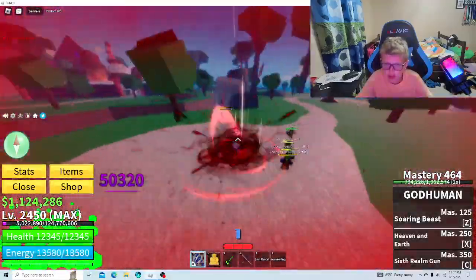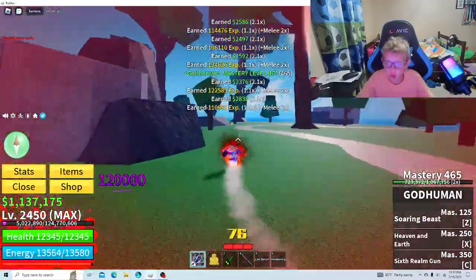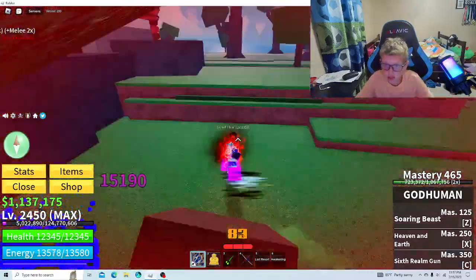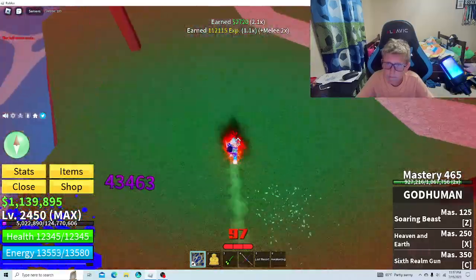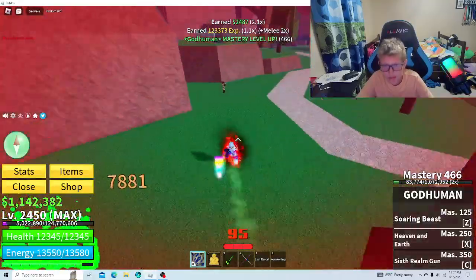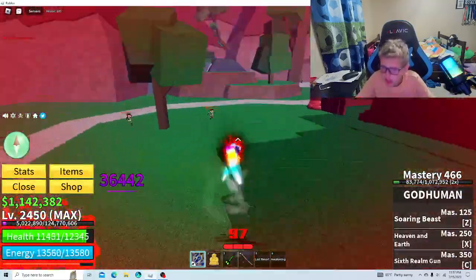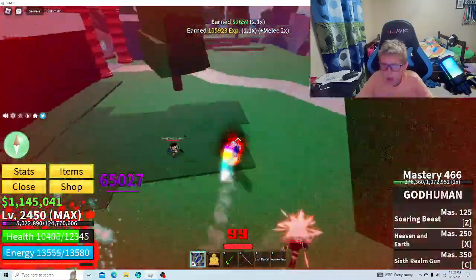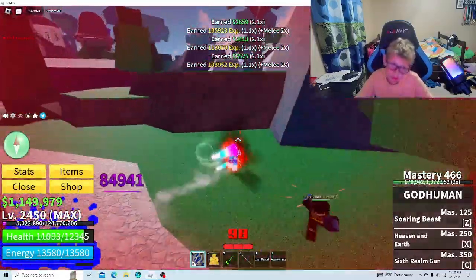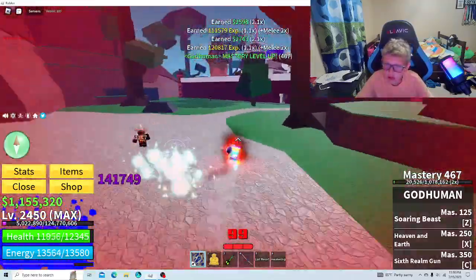As you guys see, I already have my awakening. Tell me in the comments below what awakening I should get next, because I'll do whatever awakening you want me to get next. Like, do you want me to get Mink? I'll get Scary Cat V4 — run away from battle V4. My bad if I disrespected all the Minks. That's all Mink is used for — running away from battle.